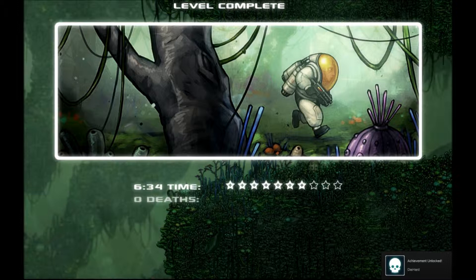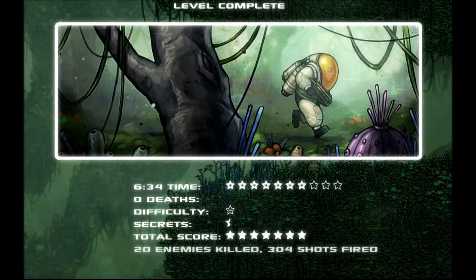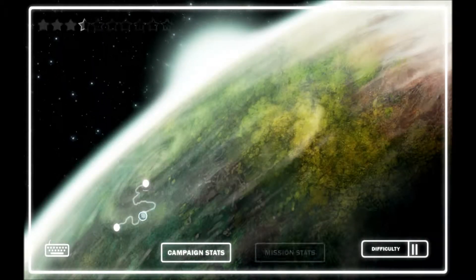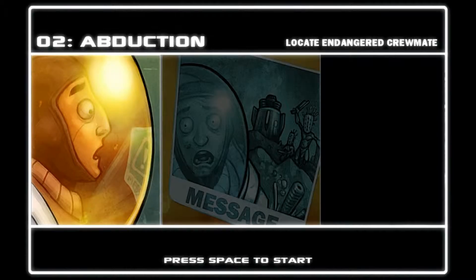Our run time was six minutes and thirty-four seconds. Zero deaths. Difficulty was normal, so we did have negative one star for that. Secrets - we found half of them, apparently, half a star. Twenty enemies killed, three hundred and four shots fired. Let's go into the second level - Abduction. You can see them already on the map because I did them already a little while back.